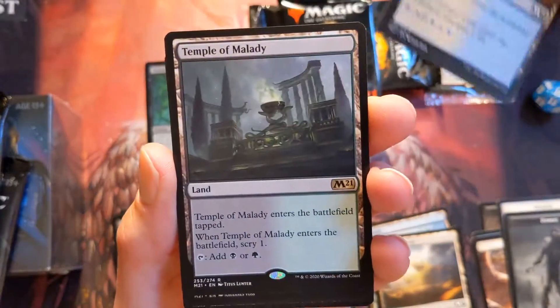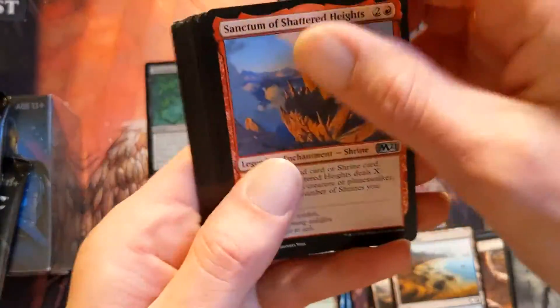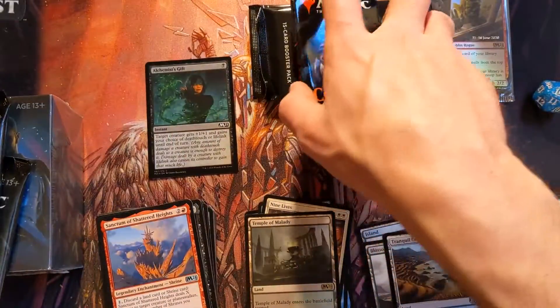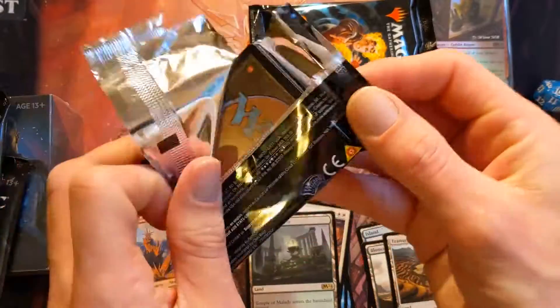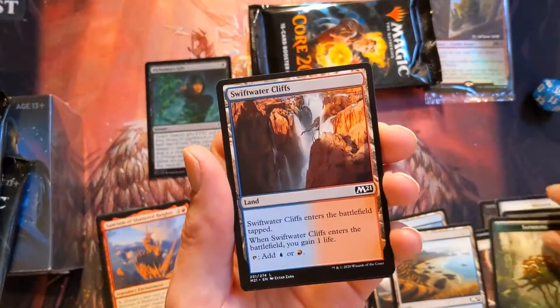Tranquil Grove and Temple of Malady — that's lame; didn't want that as a rare. I'm not a big fan of temples, but at least they're better tap lands than most. You're not just gaining one life — at least you can scry a little and do something with the fact that it comes in tapped.